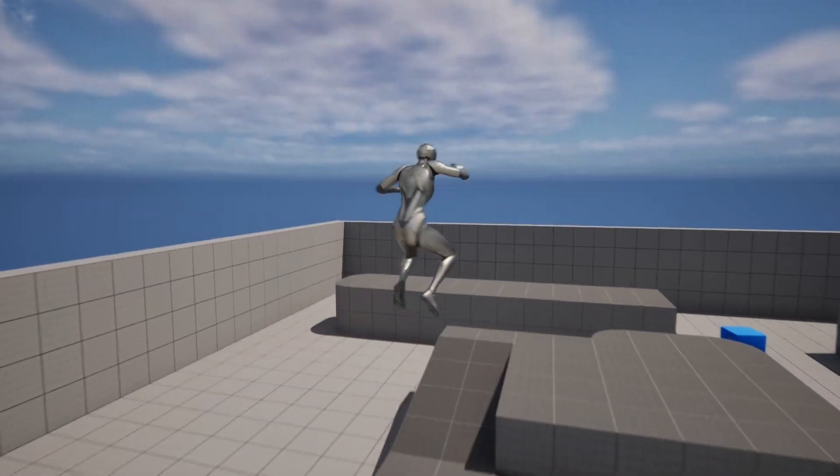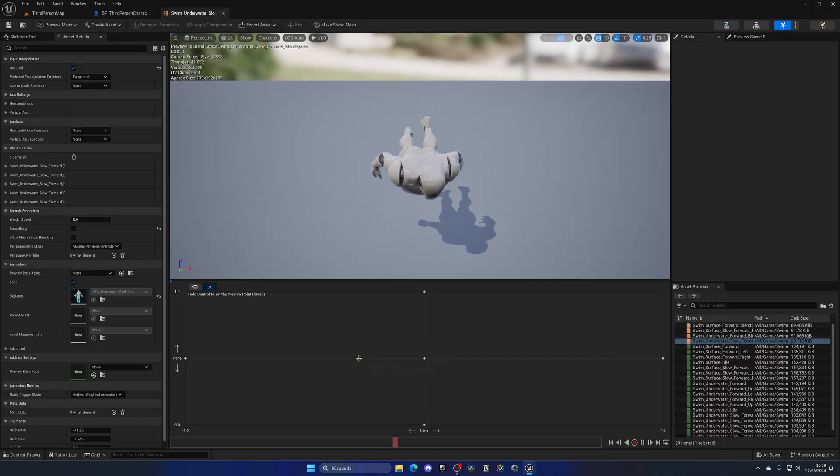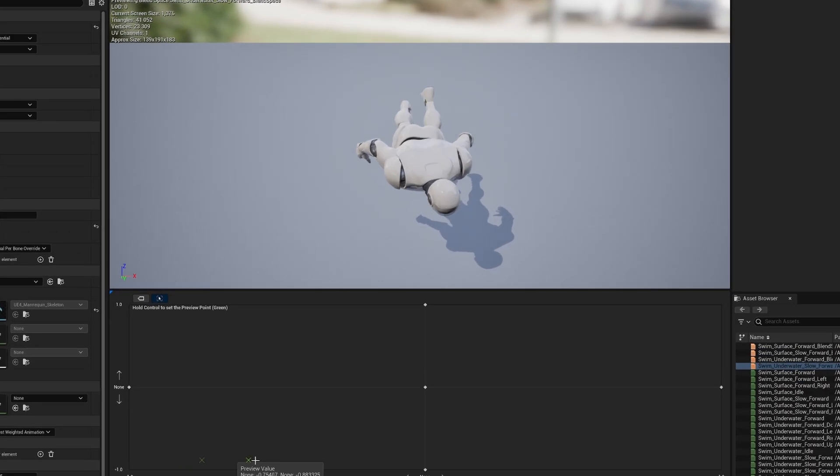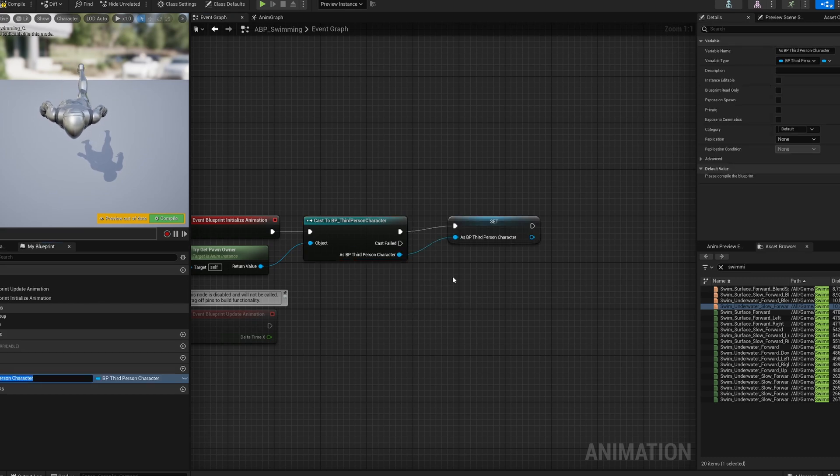Once the movement was done, it was time to add some animations to make it feel better. I created a blend space where in every direction there's a different animation, and that way it creates a smooth locomotion for the player.